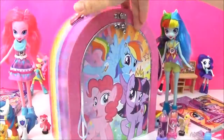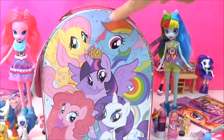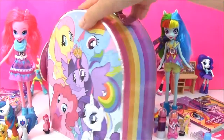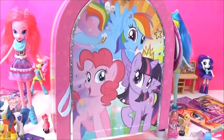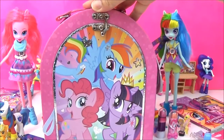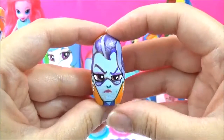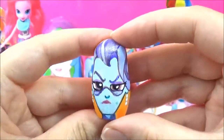I forgot to show you guys the rest of the box actually! It's really pretty - it's got Fluttershy, Rainbow Dash, Twilight, Rarity and Pinkie Pie! Poor Applejack is missing! But it's such a nice case! You can put other things in it as well, or you can just carry it around when you go on sleepovers! Moving on to the next Nesting Doll - time to see what sort of surprises are in this Principal Cinch Nesting Doll! And she is not amused!